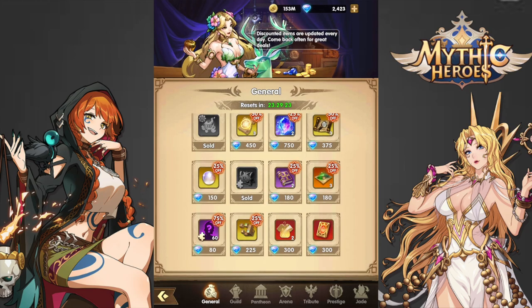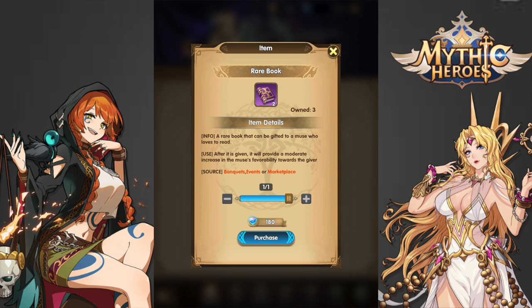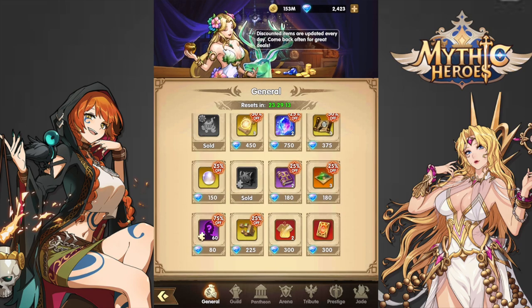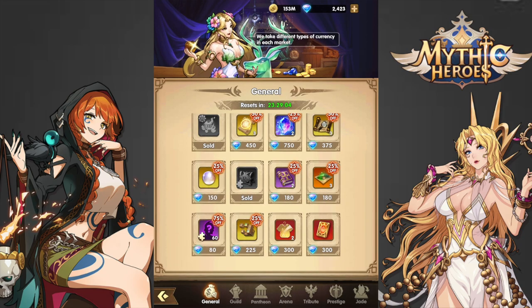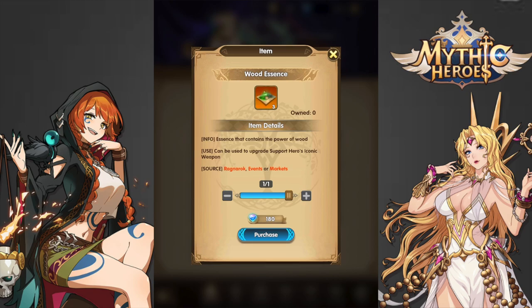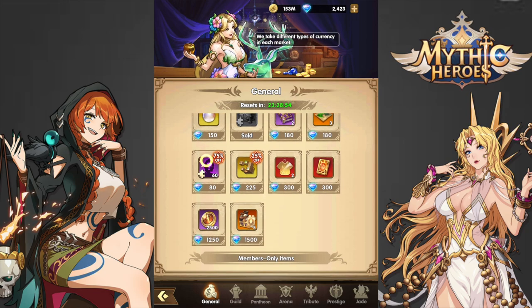I'm going to be avoiding the Luminous Pearls because I quite frankly don't think they're that worth it. My Muses are kind of developed and my main bottleneck is water, so I will also be avoiding the Rare Muse Gifts for diamonds. For Essence, if it's Fighter or Mage Essence I will buy them, but since it's Support or Tank Essence I won't, because I'm mostly working on my Fighters and Mages right now.